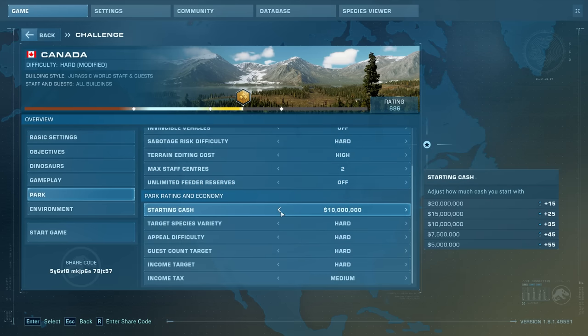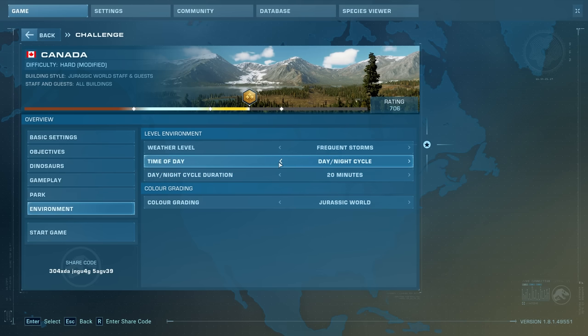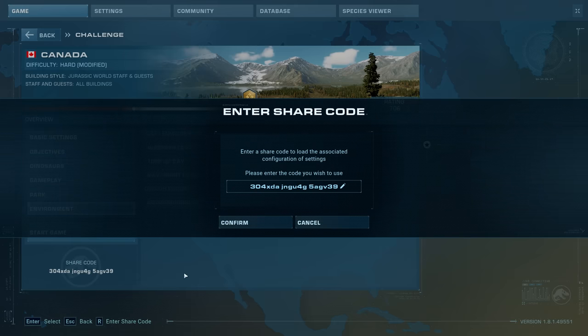There are a bunch of different options. For example, dinosaur disease level currently sets a high disease. If we lower this to medium or normal, you'll see that the rating drops by five. By going through and changing all these values, it's going to affect the difficulty rating in the top right. You can make it as easy or as hard as you would like. Scrolling down you can see all the different options available — gameplay options, difficulty settings — it's a surprisingly deep little system.